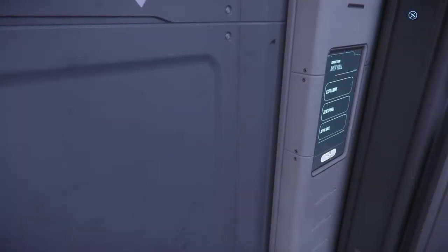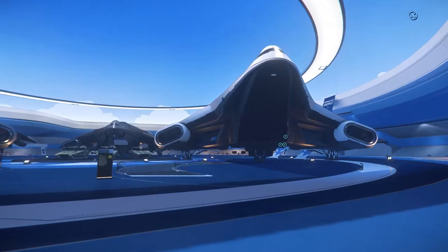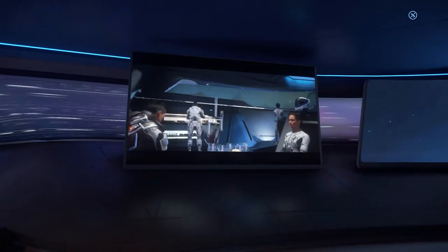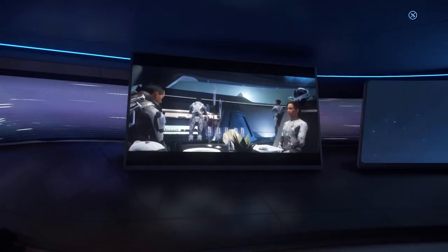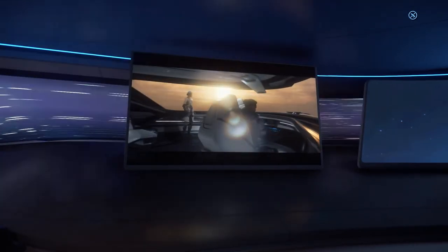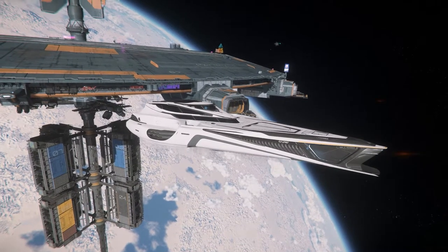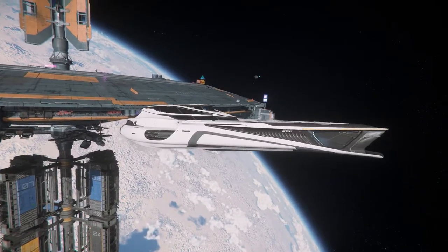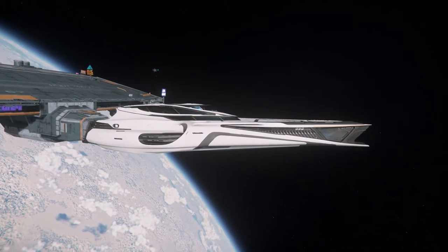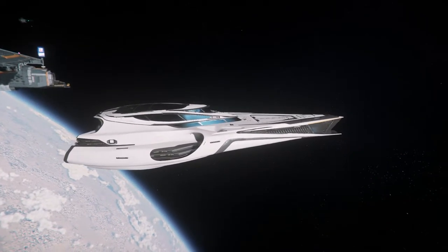I arrived at this year's IAE Expo with no particular plan in mind. It was while they were playing an intriguing commercial for the 400i when it struck me — I should take this opportunity to feature the 890 Jump in a new video, and so here we are. Despite all of its magnificent glory, the 890 Jump is not a ship that I can really ever say that I plan on owning. That being said, this is the second time that I've flown and played around on one, and the experience was lavishly excessive and decadent — everything that the 890J was meant to be.